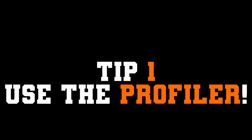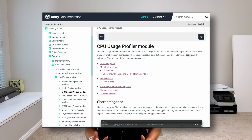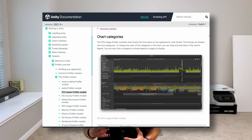So the number one tip I'm going to give you is to use the profiler. The profiler is your main tool when you're trying to find out where your FPS is going, how much memory your application is using, and this kind of information you need to know where to focus your efforts. Unity gives us some okay documentation on how to use the profiler, but I'm just going to go over some quick basics because the profiler is pretty complicated and there's a lot to know about it.